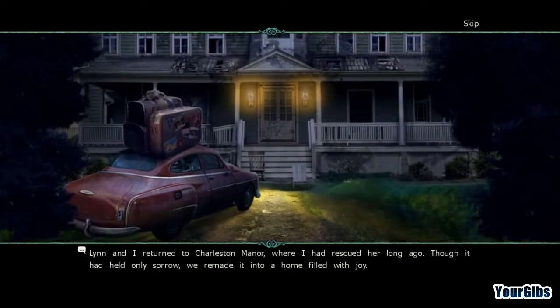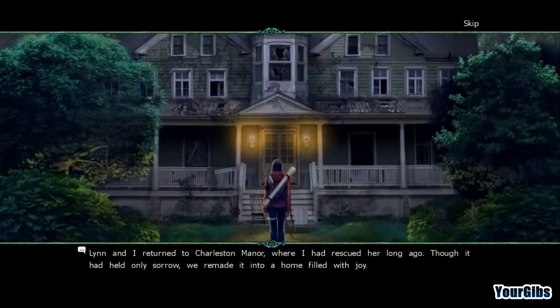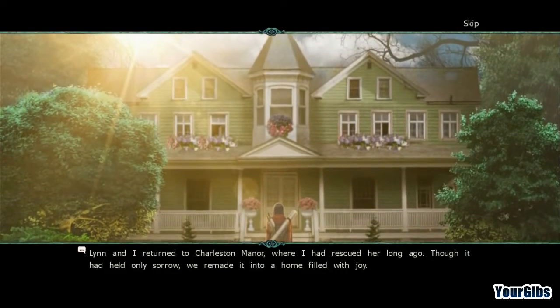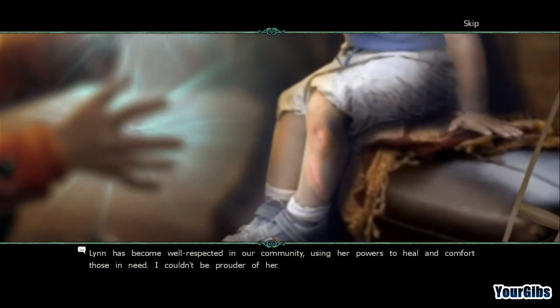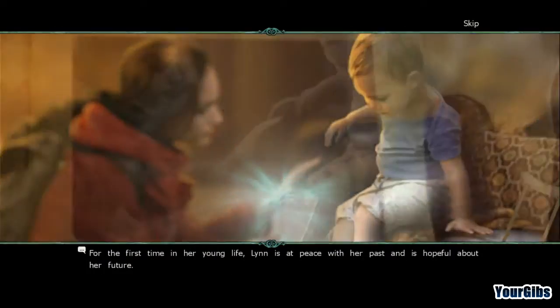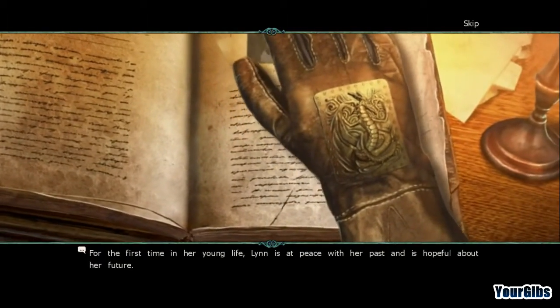Lynn and I returned to Charleston Manor, where I had rescued her long ago. Though it had held only sorrow, we remade it into a home filled with joy. Lynn has become well respected in our community, using her powers to heal and comfort those in need. I couldn't be prouder of her. For the first time in her young life, Lynn is at peace with her past and hopeful about her future.